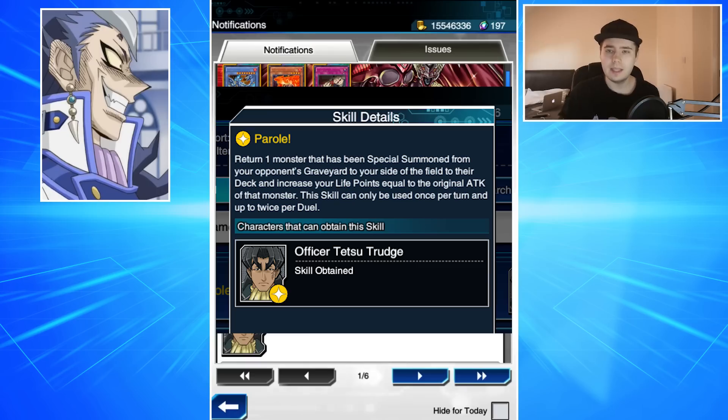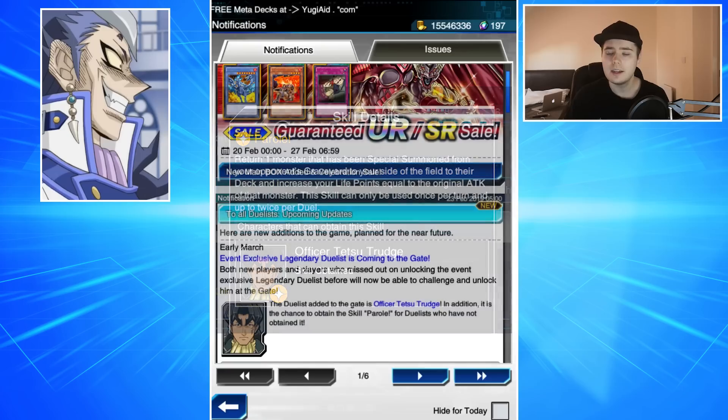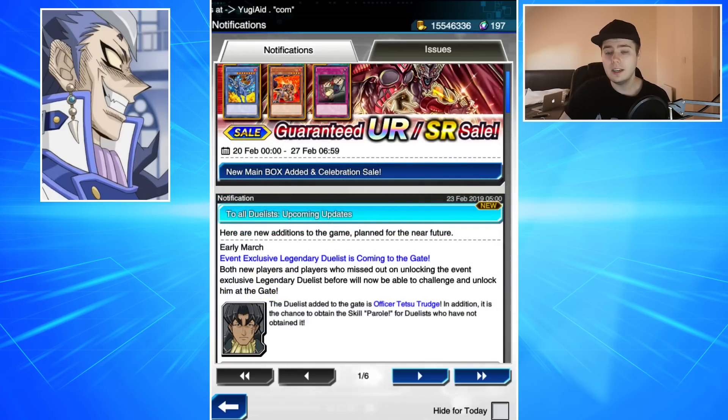Obviously that skill is best used in conjunction with things like Autonomous Action Unit or Go Go Guardian. This could be a hint at the next box giving us Go Go Guardian, because there are a lot of skills that very much focus around that card. This would make a lot of sense if we're getting Trudge now as a permanent unlock, and then at some point during March we'll get access to Go Go Guardian via the box.